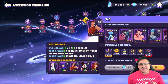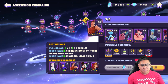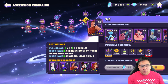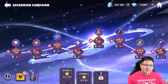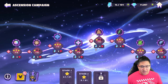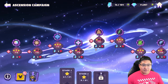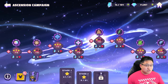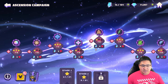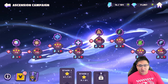Welcome back to DSG. In today's video we're going through tips for Ascension Campaign Phase 1, or Stage 1. We can break this up into two parts. 1A through 1E is going to be the key part and really the bottleneck for most people, because these are where you go up against the five legendary teams in the game, excluding Ralph who's now the sixth legendary team.